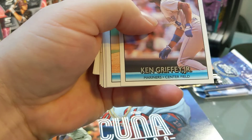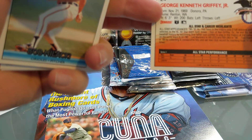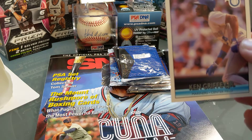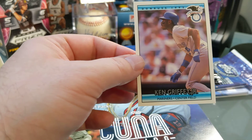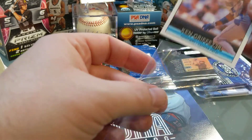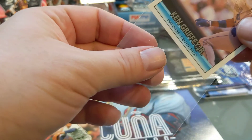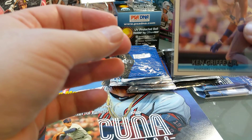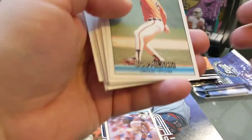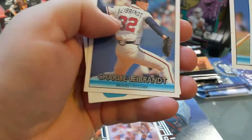Craig Biggio. Ken Griffey Jr. — that's actually a pretty nice card. This is obviously not his official Donruss rookie, but I believe it's the second year card. I don't have this card and it actually looks really nice — a pretty good hit. I'll leave down in the comments what this card is worth, maybe a buck or two, but it is a nice card and I'll put it in a sleeve for now because it's clean and pretty well centered. Benito Santiago, and there we go.